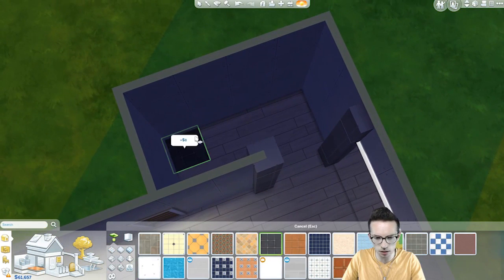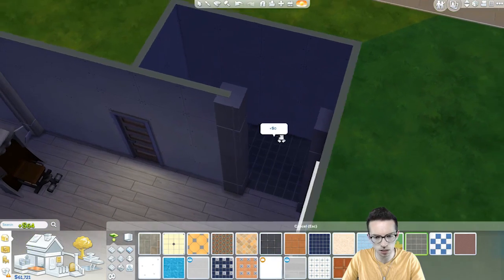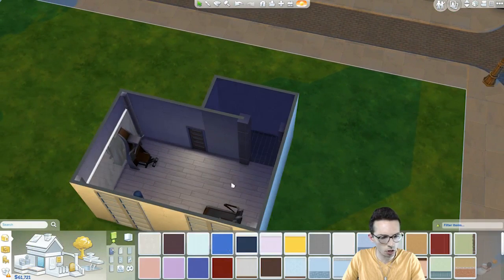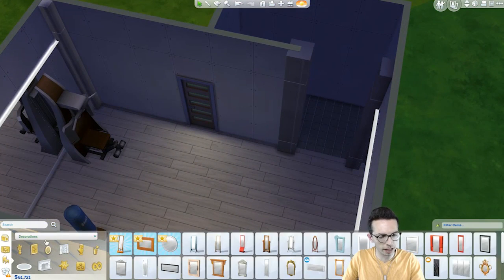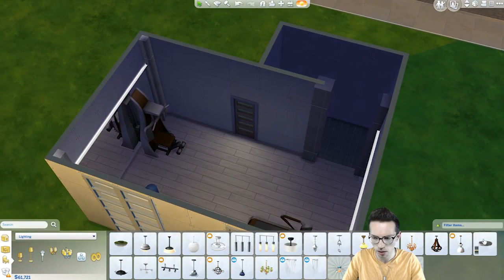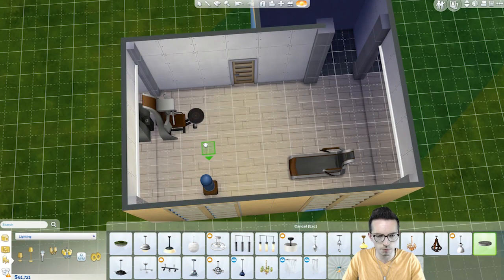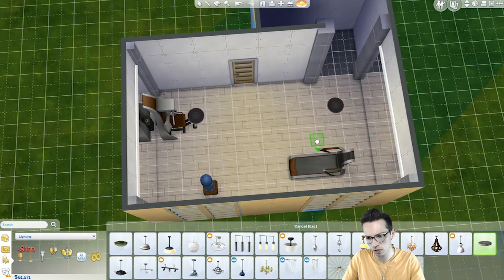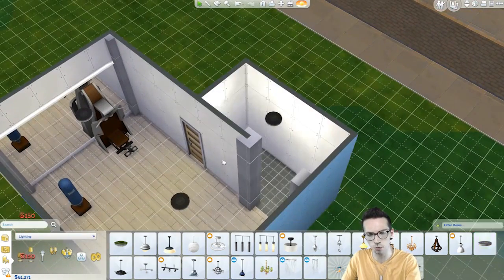So what else are we going to do? We're going to put in some tile — this will just be in the bathroom area here. Actually, we're going to use that tile instead. We're going to find some lights first, because lights are a big thing, we always need lights — more lighting, please. Once again I'm going to use these pot lights. I love these pot lights, I think they're a great addition into the game. They're super useful because they light up basically everything and you never really have to worry about lights.